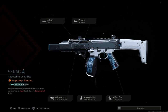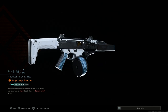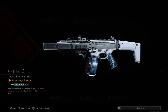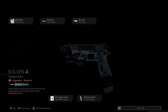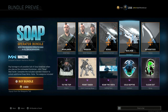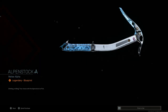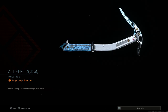Here we go with the CEREC blueprint — the CZ Scorpion Evo A1. We covered this yesterday with all the builds available for the CX-9 or Scorpion Evo, so go ahead and check that out on the channel. We also have the Sullivan M1911 pistol blueprint — a pretty nice looking blueprint with the same Arctic weather ice-type camo effect as the operator. Then we have the Alpine Stock melee, an ice pick reminiscent of the whole bundle itself.